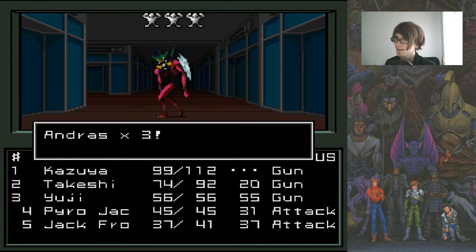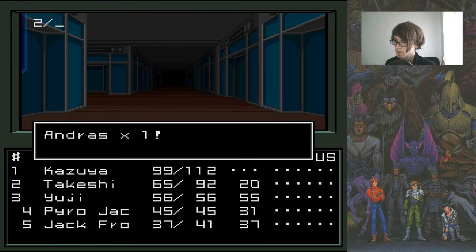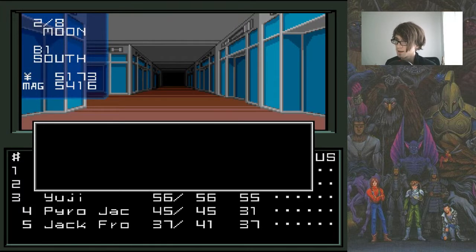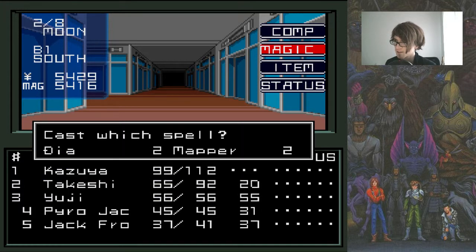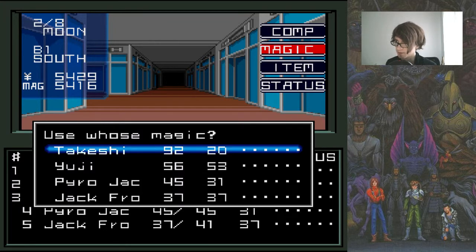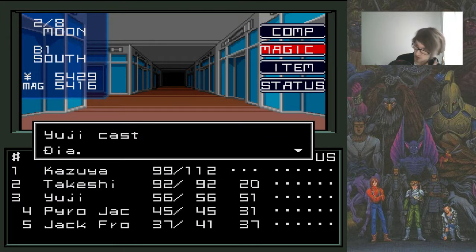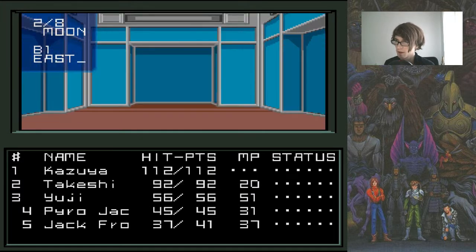Let's just do auto battle against these guys. It took a bit of damage there. And the Yakuza — we can just auto battle this guy. Experience and cash. Yuji is going to cast something on Takeshi — Takeshi was healed. And also casting something on Kazuya because we don't want to take any chances. Kazuya was healed. The Pyrojack only has four damage — that's not a thing we need to be worried about.